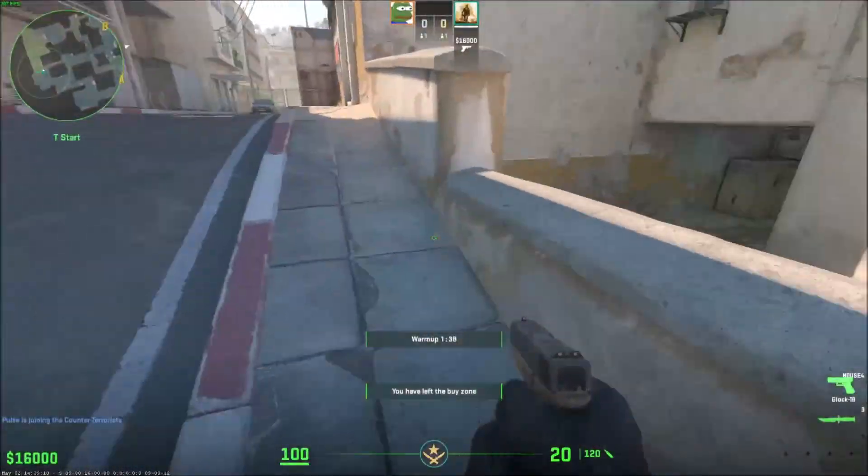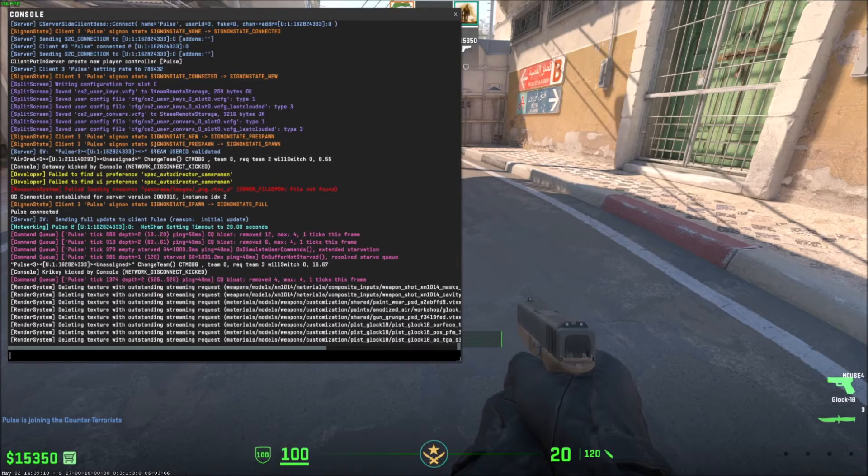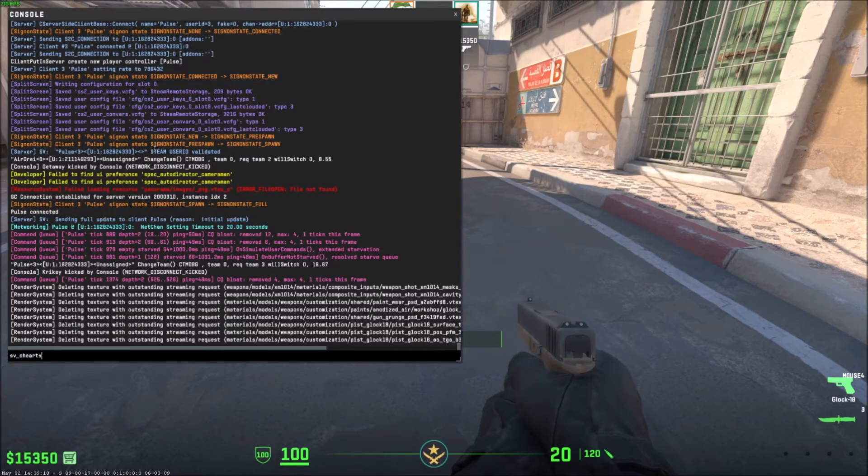We can pretty much do anything. I've left the buy zone, but you can also extend the buy zone. Because this is my own server, I can open up the console — I have sv_cheats enabled. If I type sv_cheats...